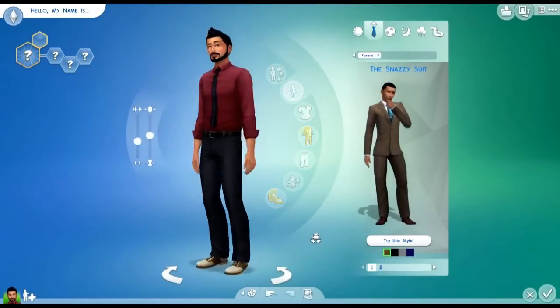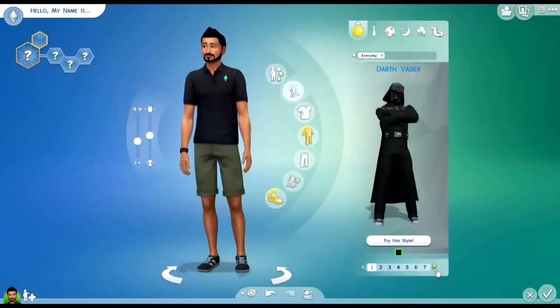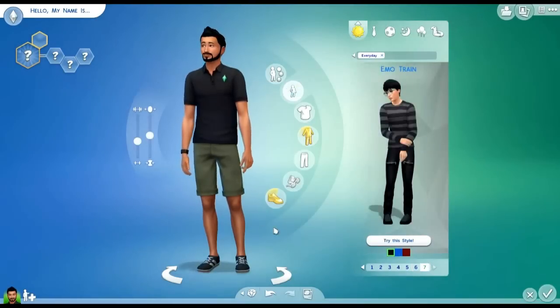And then you have another thing called Style Looks. You can look through these and choose a different style for a new character, then go through there and select certain stuff.